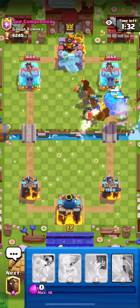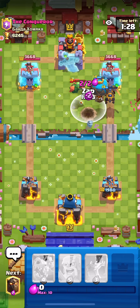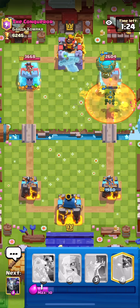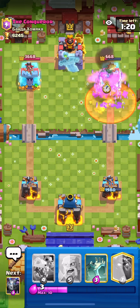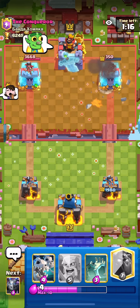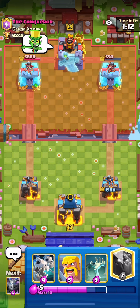Almost took out that Mega Minion — does it do it? Yes it does! That should deal more damage than he got on us. We take his tower down to 350. That was definitely a good situation — we caught him out of cycle, and he doesn't have Poison or Baby Dragon on offense.